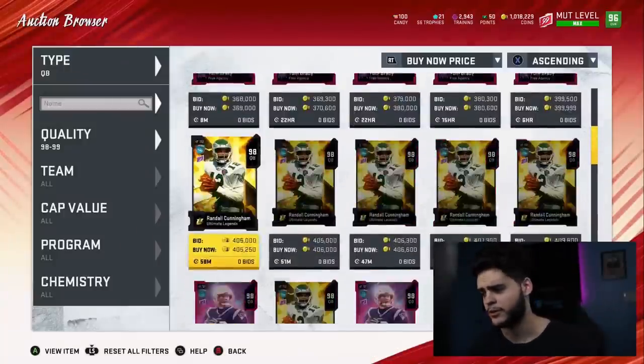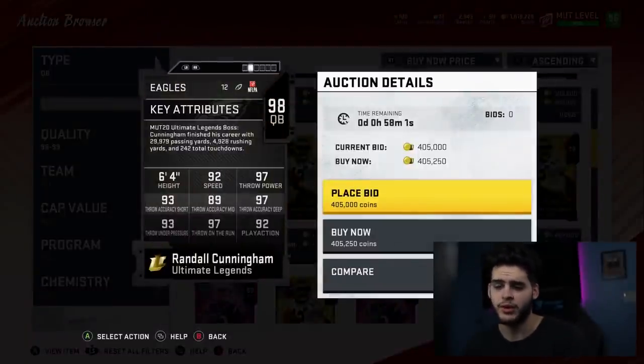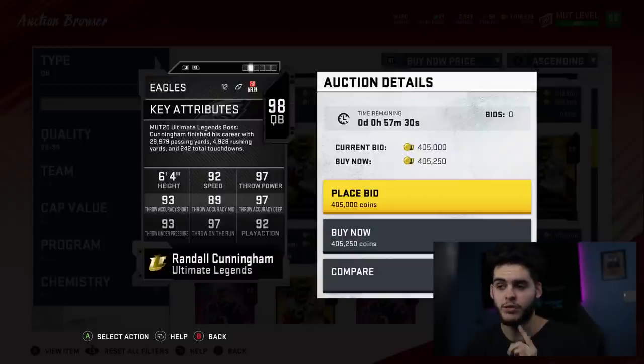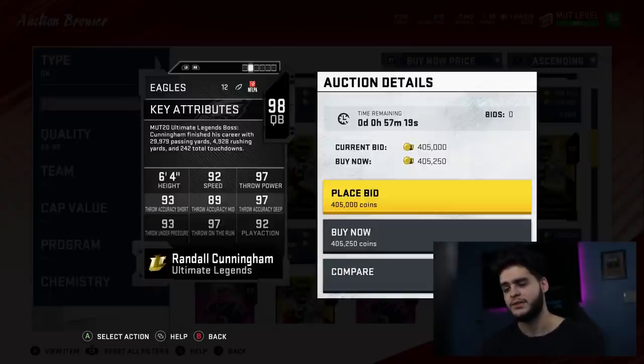Next on the list at number 4 is Randall Cunningham — one of the newer do-it-all type quarterbacks. His throw mid might not be great either, but his throw power and throw deep are so good you don't have to waste chems on deep. You can put West Coast on him, and with John Madden passing and power up, you can get his throw mid to like 94-95. Powered up with John Madden passing, he's likely 99 throw power, 99 throw deep, 96-97 throw short, 94-95 throw mid — everything's pretty well-rounded. He's a do-it-all quarterback, though another better one is probably coming soon.